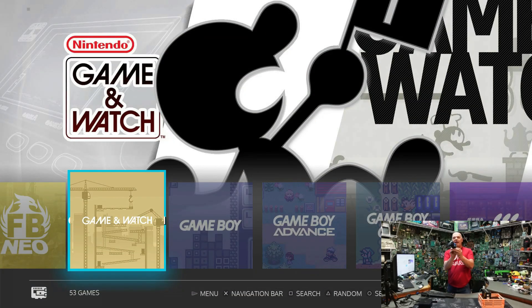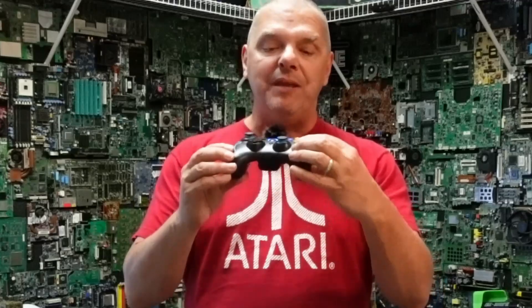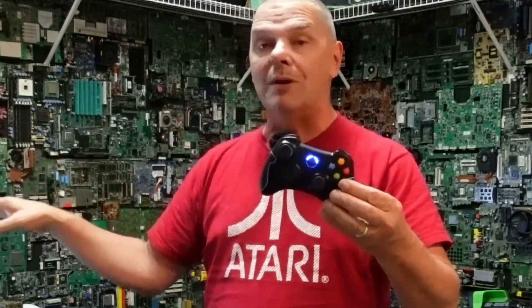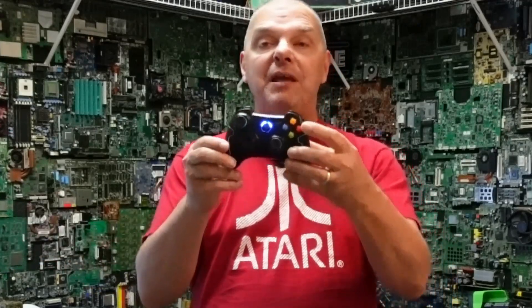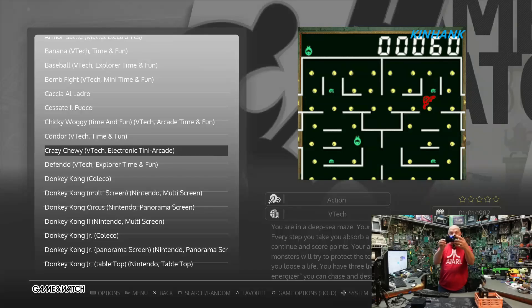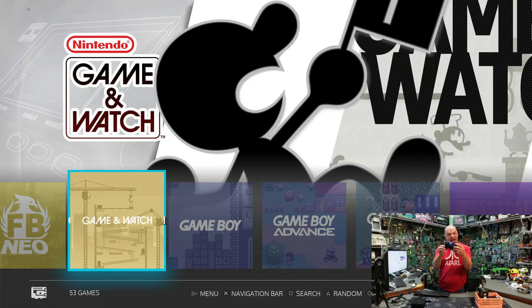If you take a look at the controller, you've got a green button and a red button. I'm intentionally not going to call them A and B, which they actually are. Anytime you want to go into a menu, press A — that will also take you into a game. If you hit B from anywhere, like if you go into the game and watch folder and then hit B, you'll see it goes back to the main menu. So B is back, A is in. Green is in, red is back. Keep that in mind.